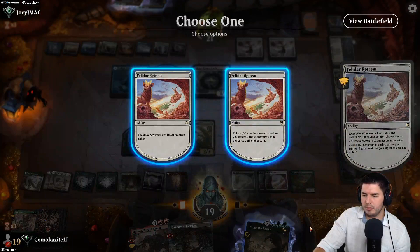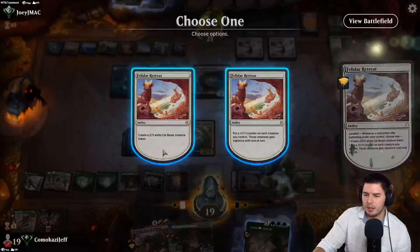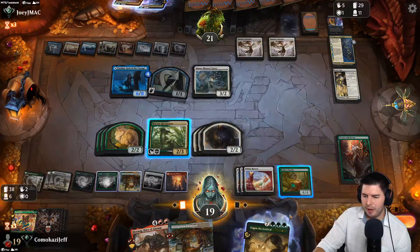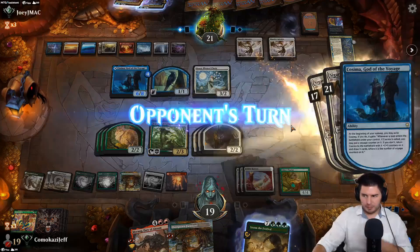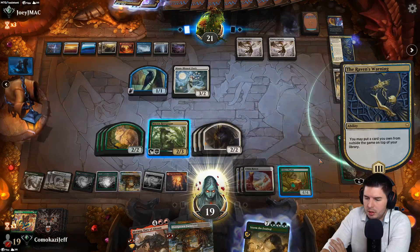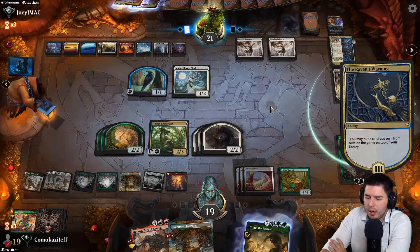Play out a red source. I think we're just making all the tokens — we win by going wide. Return a basic land back to hand, play it out as well. Put a bunch of things on the battlefield — how close to reach on this guy? A little ways away. Pass the turn. Looks like they do have the Doom Scar. They have seen our Morag.